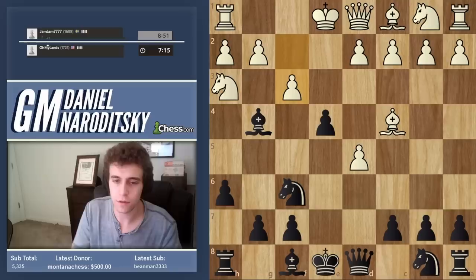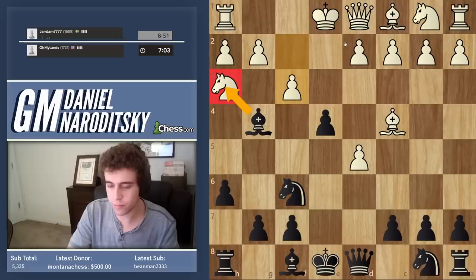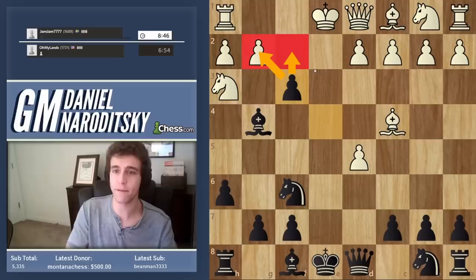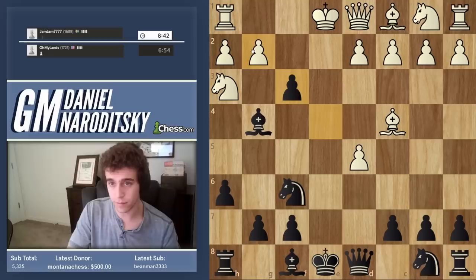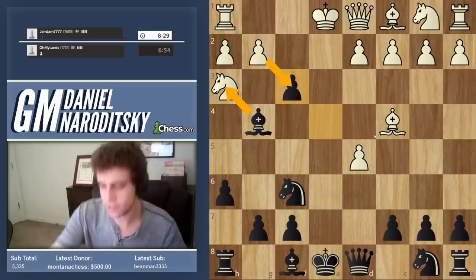He plays f3 — pretty crazy to me because I think we're winning on the spot now. Bishop takes h3 would be an improved version of this line, but we don't have to play that anymore. This pawn on g2 is overloaded, so we play e takes f3 and I think he's just totally lost here. We're threatening f takes g2, threatening f2 check — he has to take on f3 — and then we win a piece and his entire kingside is in shambles.